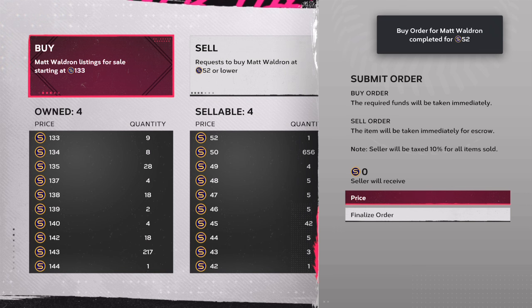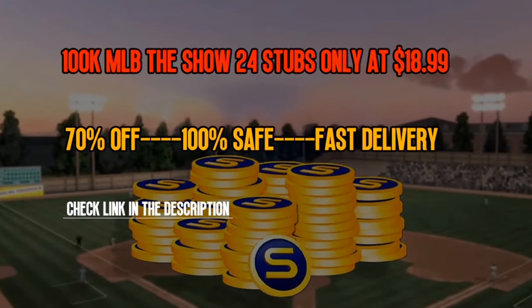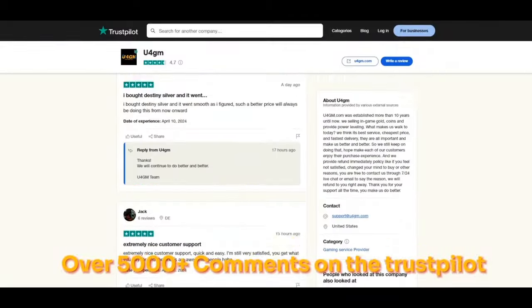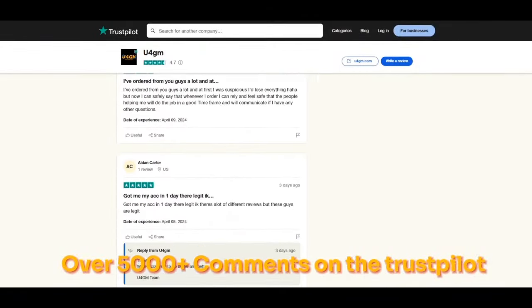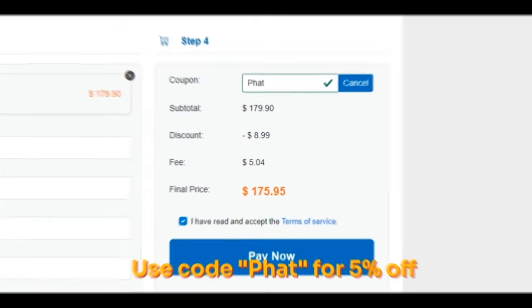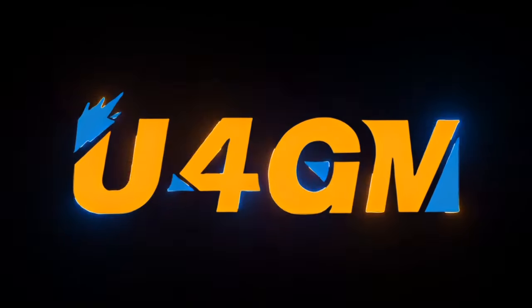Shout out to everybody that's been dropping the thumbs up and commenting. Thanks to my sponsor U4GM — they are offering cheap MLB The Show 24 stubs with fast delivery. If you are interested, check the link in the description and use code 'fat' for five percent off. Thanks for your support.